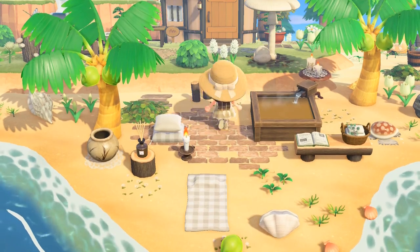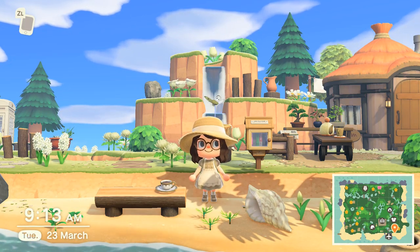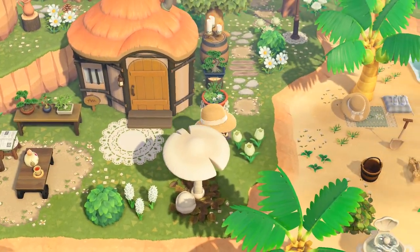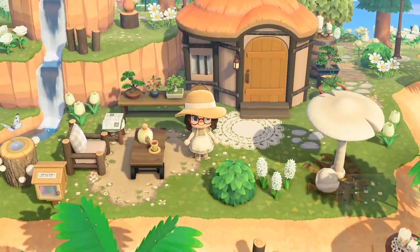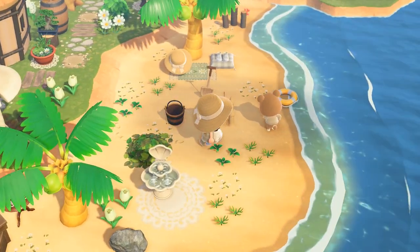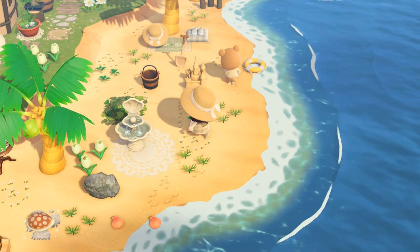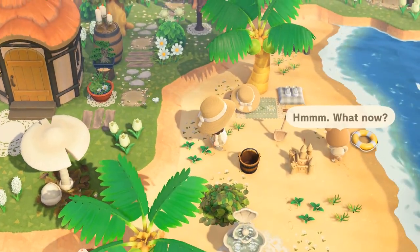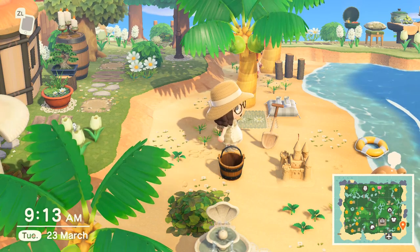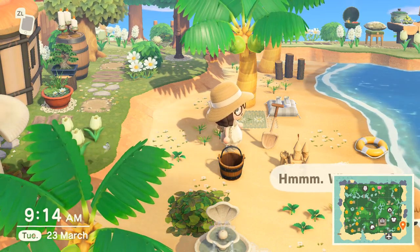Deirdre has her own little spa on the beach, which I still really like. I really want to get in that hot tub — it would be super relaxing. Then there are those waterfalls I spoke about from the entrance, and she has her own little seating area and a mushroom parasol. There is a little laundry setup on the cliff as well. Just over to the right on this beach there's a little fountain and a sandcastle setup with a shovel and bucket — building sandcastles with a bucket and spade was always something we did as a kid in the UK, so I really wanted to include that.